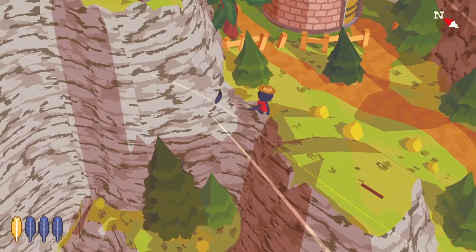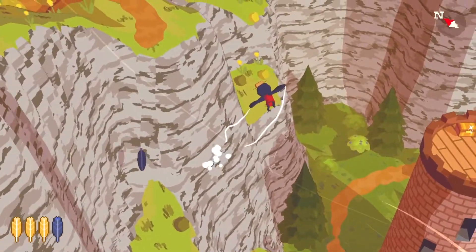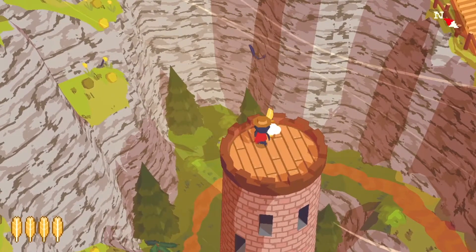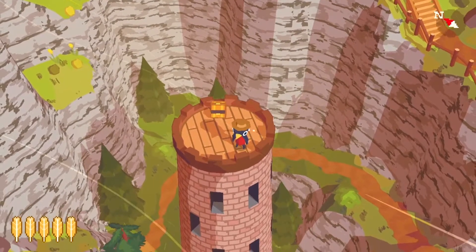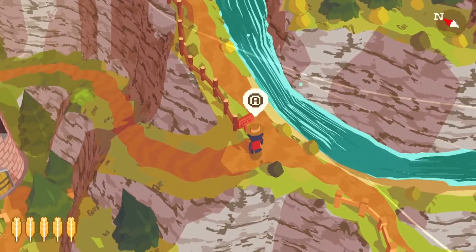We need more golden feathers so we can climb better. This looks like a prospective spot — I see a chest over there. It's a golden feather! On top of a stone tower. There must have been some medieval castles here. Considering it's Canada, they're probably French castles.